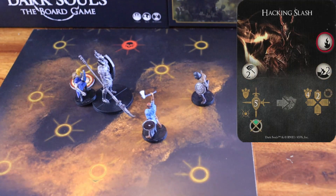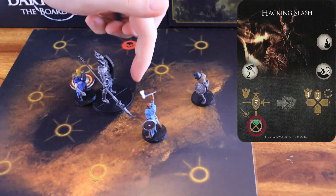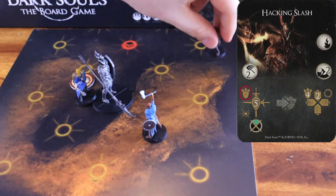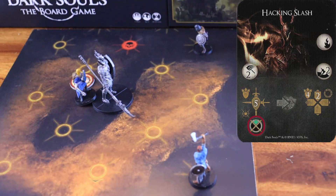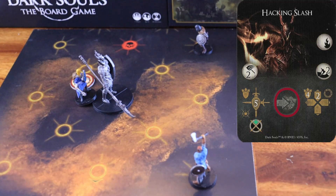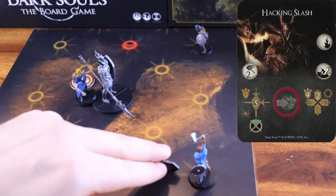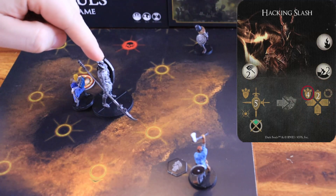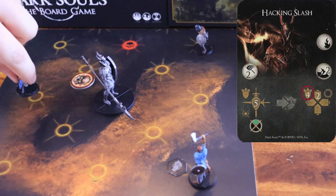Hacking Slash. This is a hit-up behavior. The boss starts by attacking within a range of two, the nodes facing its front arc, dealing five physical damage to all the characters inside the nodes hit, pushing them to an adjacent node that is on the same arc of the attack. In this example, these would be the nodes hit. If the attack hits a character that's not able to dodge the attack, that character receives the stagger token. Then, the Black Knight starts its movement phase by pushing any character inside its node to the nearest node facing the arc.